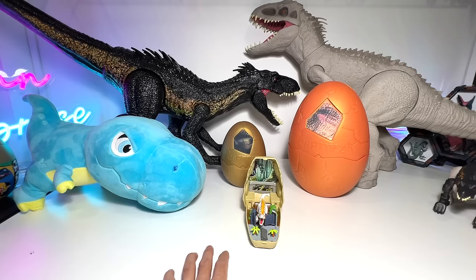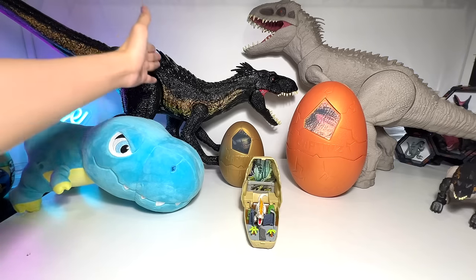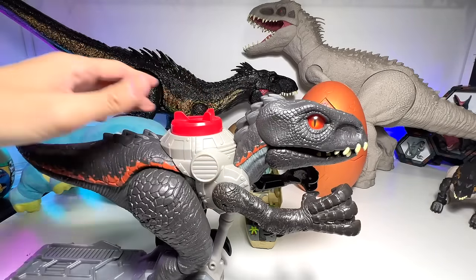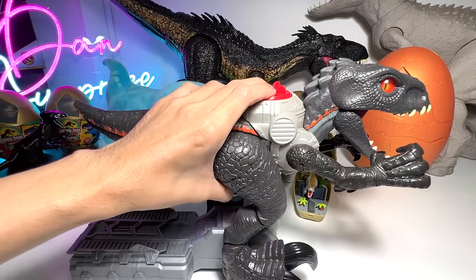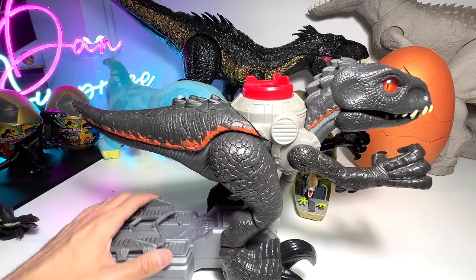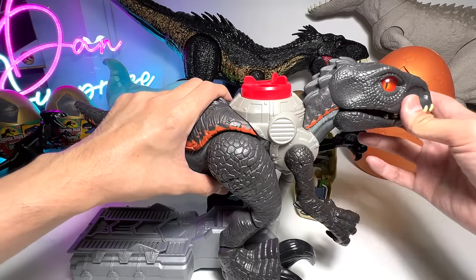Now let's take a look at our first Indoraptor figure. We have the biggest one right at the back. The second biggest is actually from Imaginext. It has roaring sounds, but the roar is actually the roar of the Indominus Rex instead of the Indoraptor — but still a very cool figure.